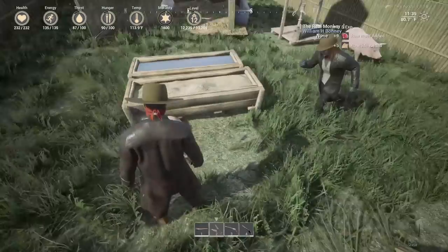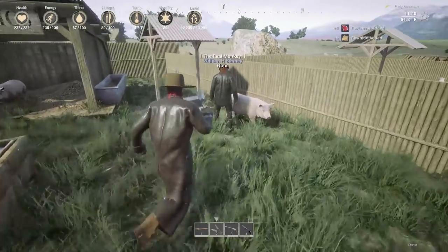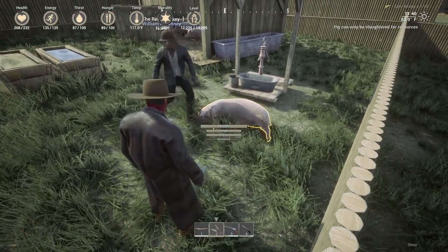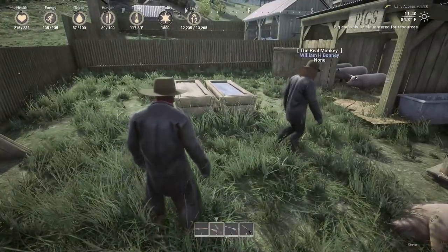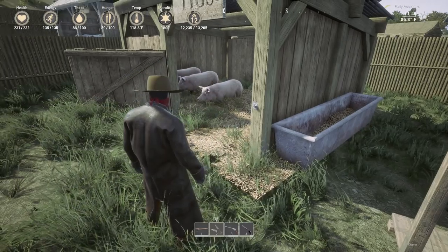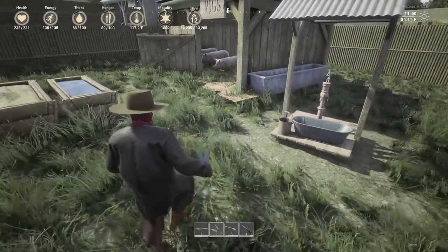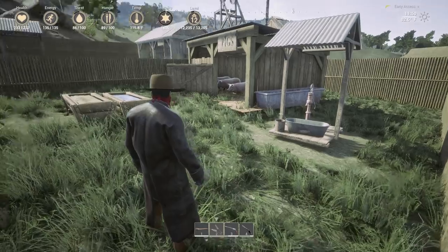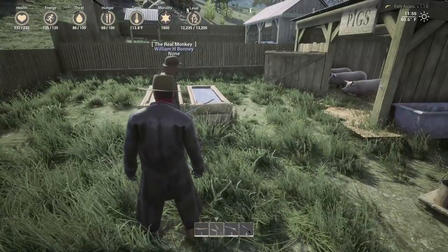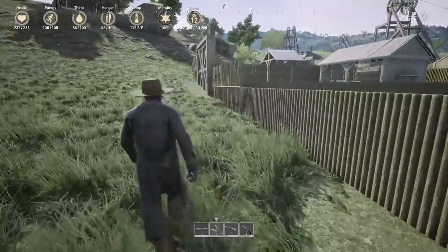It can only be slaughtered for resources. They added that if you hold E on it, it'll say gather resources, but then tells you you have to slaughter them. It can only be slaughtered — they give a good amount of meat, too. The other thing that's kind of weird about the pig house is once you've killed all four, it disappears, or if you leave them in here for a while, it just disappears with the pigs. I feel like it would make more sense, like the cow hut, where the pig hut stays around and then spawns more pigs and you can slaughter them over time. Because it's expensive to keep remaking the pig hut, and it's a pain to reposition it every time.